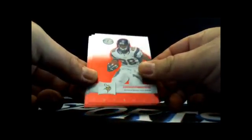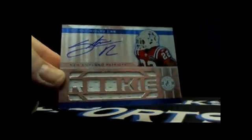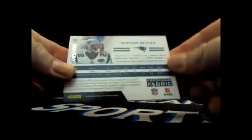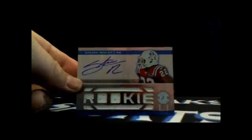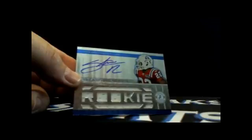Pack one. Only the hits and numbered stuff get sent out. Adrian Peterson, Chris Johnson, Steven Jackson, Deshaun Jackson - and first hit, dude. Steven Ridley! Going to J-Buff, AFC East. Steven Ridley on-card rookie patch auto - these are so nice looking. 9 out of 499. Very nice. I'm going to be honest, the older Totally Certified looks a lot nicer than the newer stuff - the on-card stuff especially. AFC East getting the first hit with the Ridley rookie patch auto.